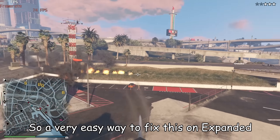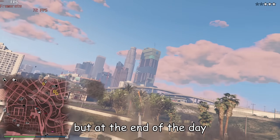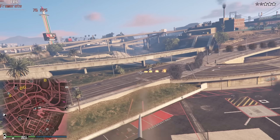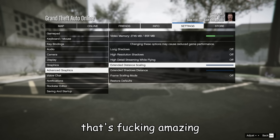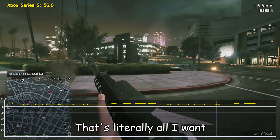A very easy way to fix this on Expanded would be to simply give us the option to not use those effects. Sure, it does look very cool, but at the end of the day I don't care about fancy explosions — all I care about is the frame rate. Would it be too hard to simply give us a choice? They did it on PC — on PC you can tweak everything. All I want is to turn down the graphics a little bit to have 60 FPS most of the time in PvP. That's literally all I want.